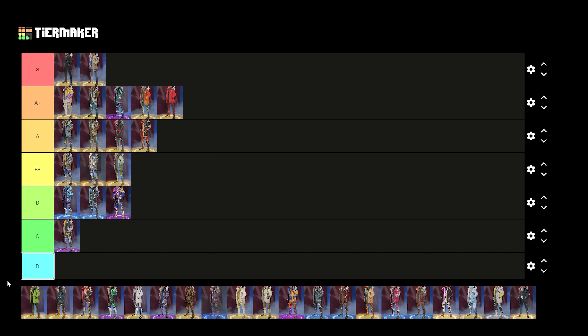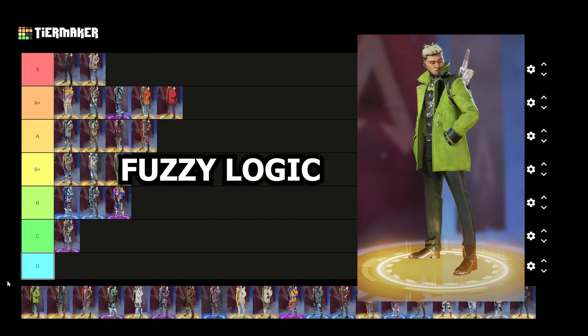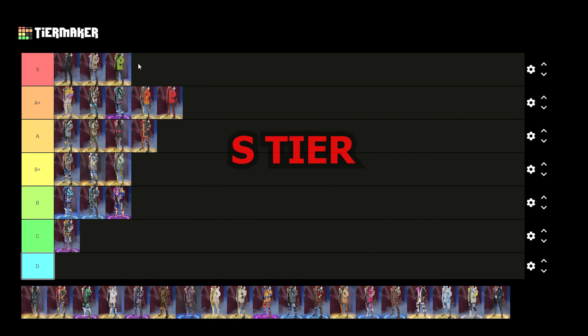Up next we have Crypto's final suit skin — Fuzzy Logic. I've always kind of viewed Crypto as a green-themed color legend, and when I saw the Fuzzy Logic skin for the first time I was like that skin is perfect for Crypto. I kind of fell in love with it — it was my favorite skin for a while up until Season 9 when Inconspicuous came out. There's a little bias here, but this one for me is an easy S tier. I love the green suit and how it goes with his color scheme.